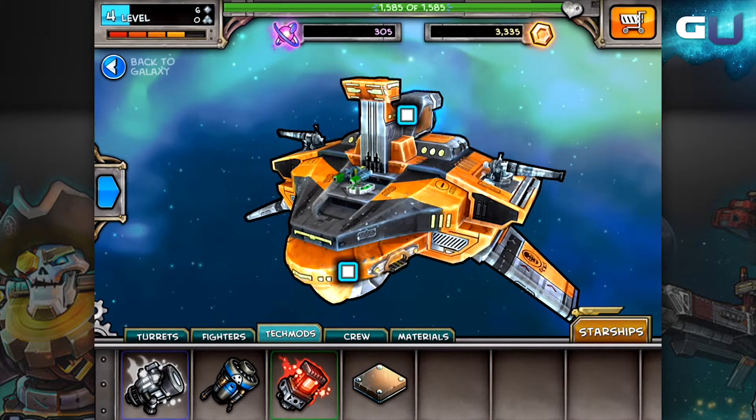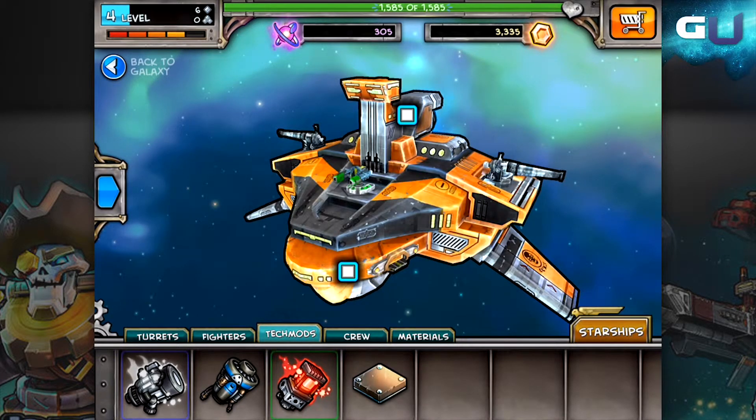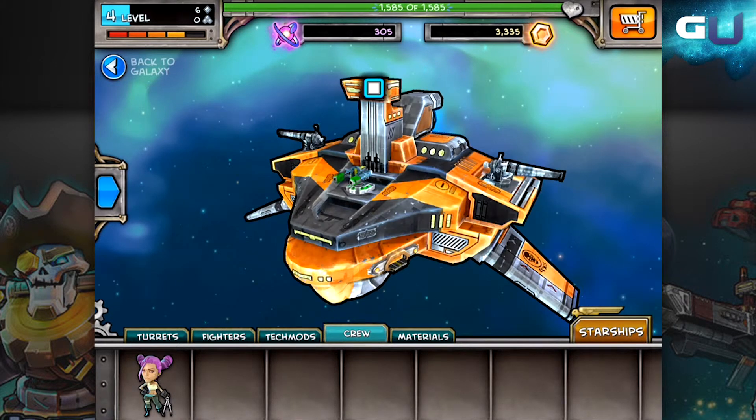Thus, the ship's parts are split into two main types, either for attacking or for boosting. It is important to know what each part does so that you aren't wasting gold. This way you can build yourself a super powerful ship that can take on even the scariest looking enemies.